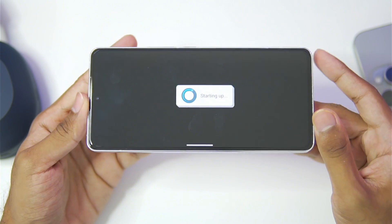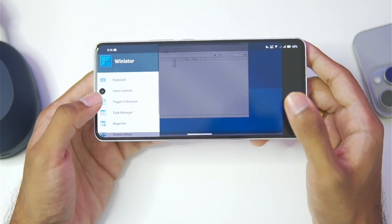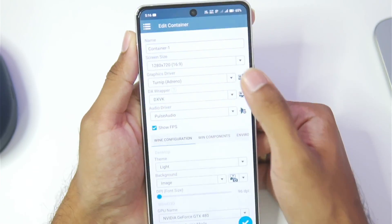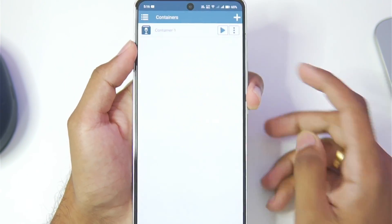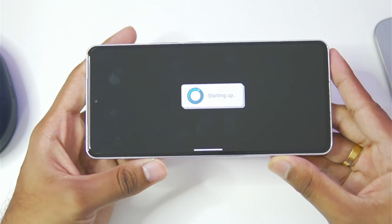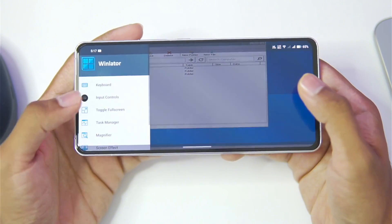In today's video we'll be trying out Dragon Ball Z Kakarot, and in my future video I'll be comparing this with Winlater 8.0 revision 1. I forgot to change one setting — go to Edit and make sure to set the screen size to 800x600. It's the best resolution no matter what device you have, low-end or high-end. Our Winlater Frost has successfully started.